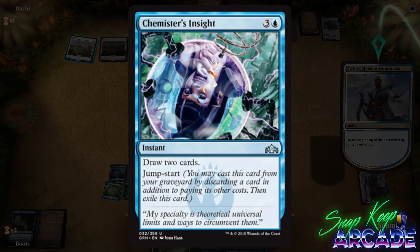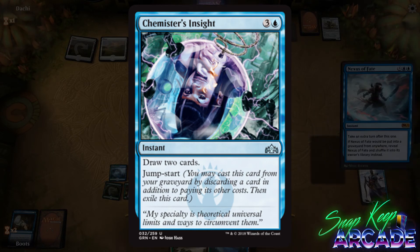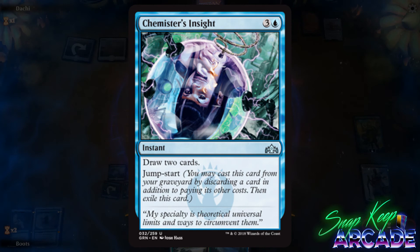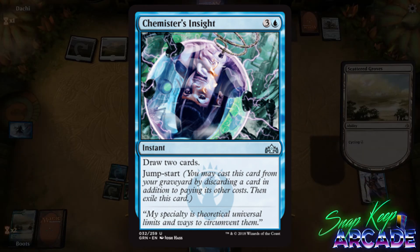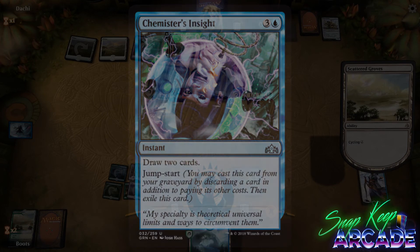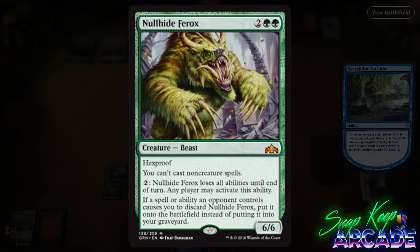Chemister's Insight costs three colorless and one blue for an instant with jumpstart: draw two cards. This is the card to replace Hieroglyphic Illumination and Glimmer of Genius in control decks. I'm excited to see what graveyard interactions we can come up with to play well with jumpstart and maximize the power of Chemister's Insight.